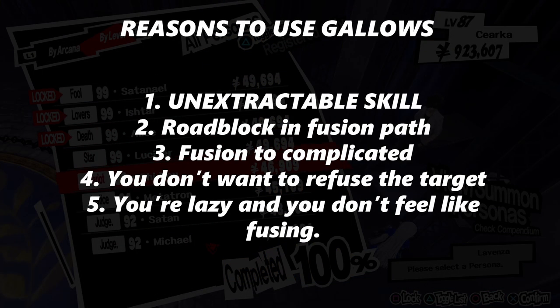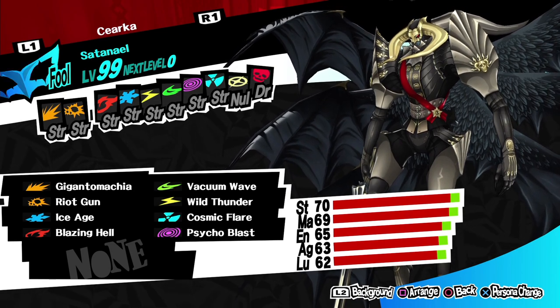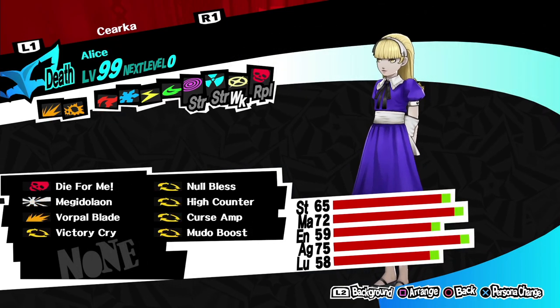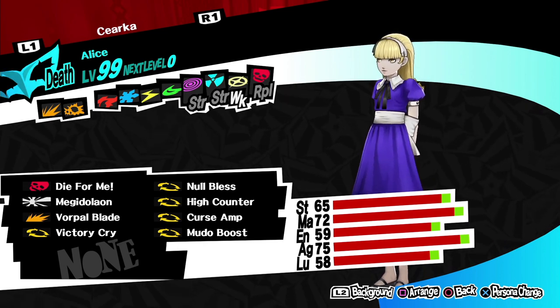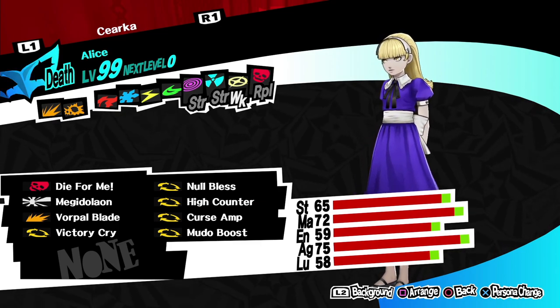Now, if the ability you desire is not skill-cardable and Fusion isn't an option for various reasons, or if you simply don't want to sit around looking at charts and just want to directly transfer an ability, Gallows becomes a great option. Take for example the Set Denial I made with all the high-level elemental abilities — is it fairly useless because he has no amp abilities? Sure, but it's still cool. Or another example is my favorite Persona, Alice, that I've placed Victory Cry on. By the time I had gotten the source Persona for Victory Cry, I had pretty much already made Alice the way I wanted to and didn't really want to refuse her, so I used Gallows to transfer Victory Cry from Set Denial.